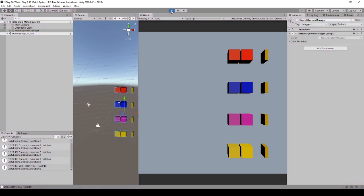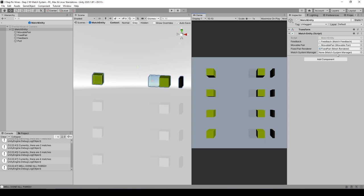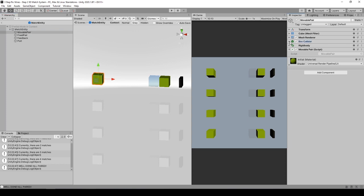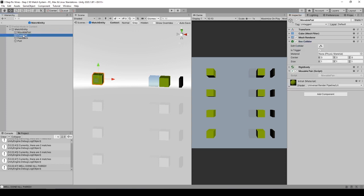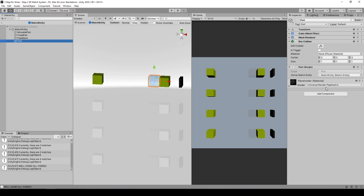The system is created with 5 behaviors, set up as follows. MatchSystemManager hosts match entity objects under its transform and has a color materials list to randomly distribute to match entities. To work correctly, match entity count and material count should match — that also means you can increase or decrease the count of rows, confirming you did that to color materials too. Match entities are prefabs that hold references to child object behaviors and the renderer of Fixed Payer object. AcceptPort has a reference to its match system manager. Movable Payer has a rigid body and a trigger collider.